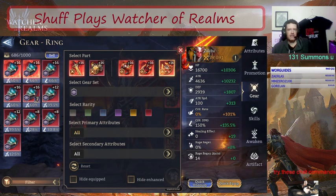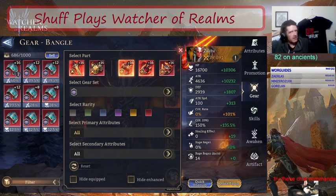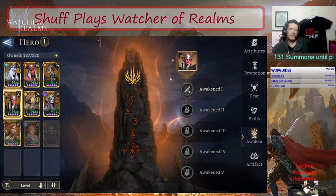The only reason I haven't done the swap yet is because I don't have a good crit damage bangle on an Infernal Roar set. When I get a good crit damage bangle I'll switch away from this crit rate main to crit damage, attack, attack. If you're only using her in Clan Boss, you can go double crit damage. I use her all over the place so I'll stick with single crit damage for now.